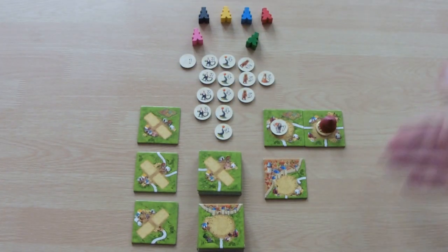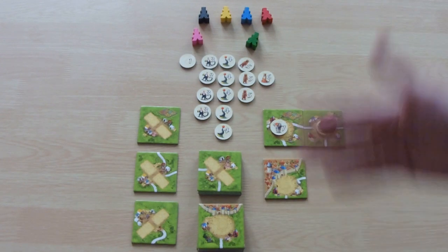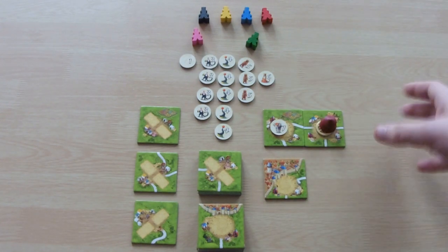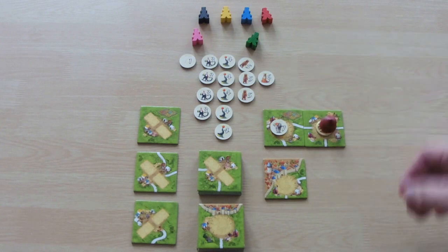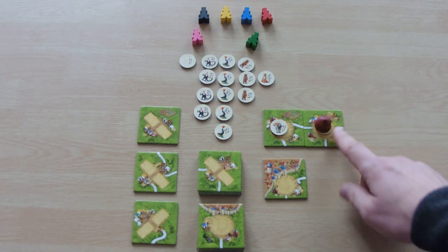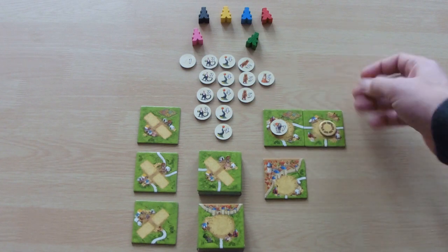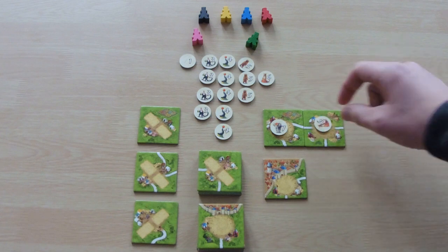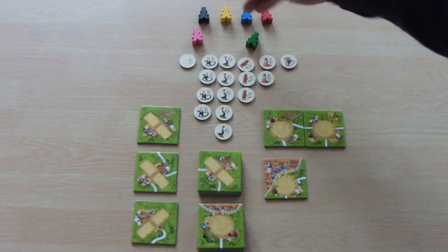That's pretty much the circus. The circus travels around the board, creating new animals and scoring plenty of points. You want to get your meeples around the big top to earn those points. At the end of the game, the big top scores one final time just before end scoring.